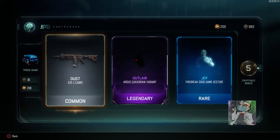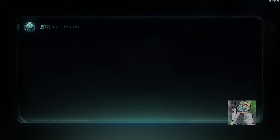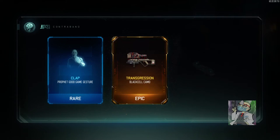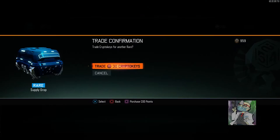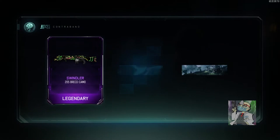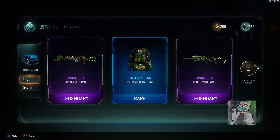Outlaw Argus quick draw variant. I have to say I do like the swindler camo, so to be able to get two of them in one supply drop — I am not mad at that at all.